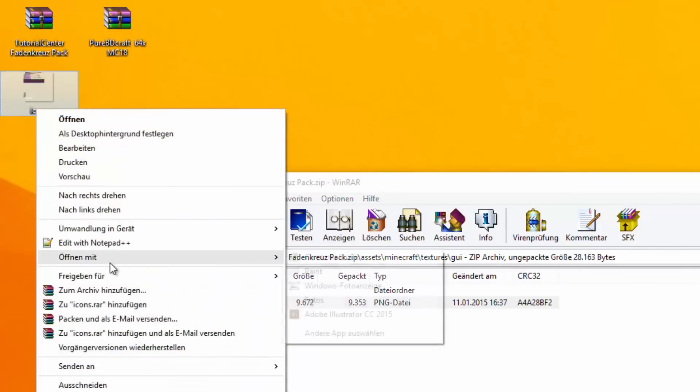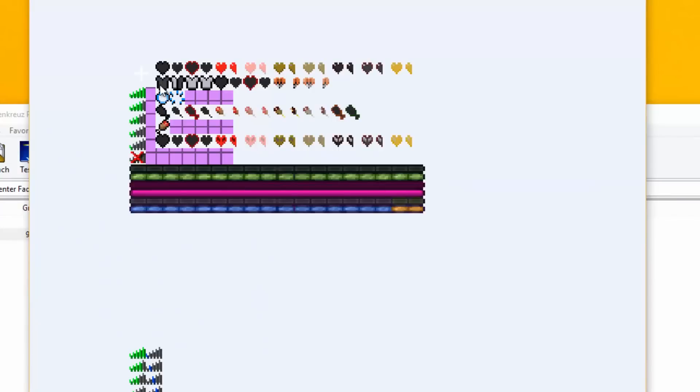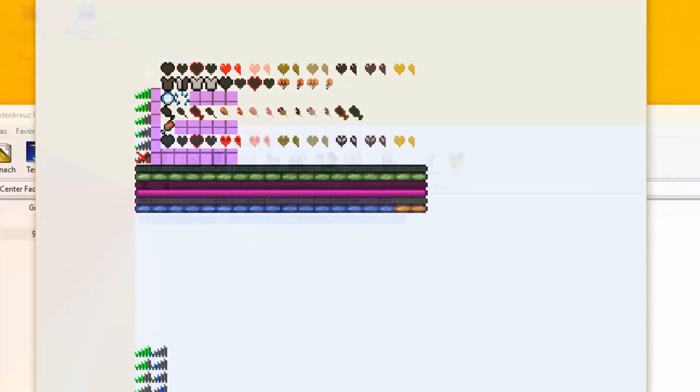The icons.png is a file with many standard icons of Minecraft, and up at the top we find the crosshair. If you set this pack in front of the other texture pack, these textures will be used first because they have a higher priority.